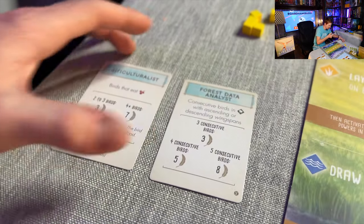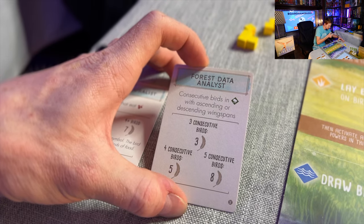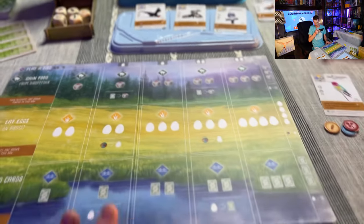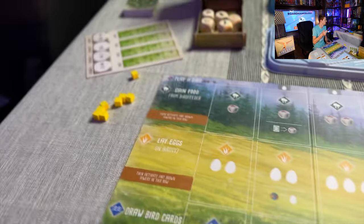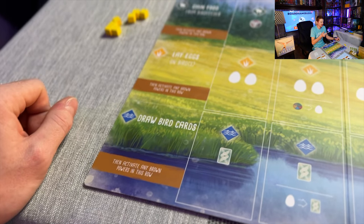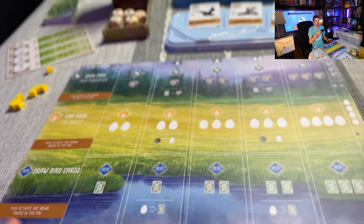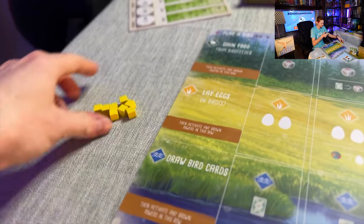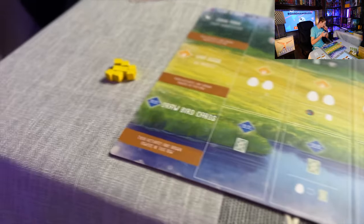So I have a total of five things that I kept. For my bonus card, I'll go with 'consecutive birds with ascending wing spans' — that sounds interesting — and discard the other one. Now we are set up and ready to play. There is also a first player token that you place in front of the first player; it rotates throughout the game to track who played first each round.